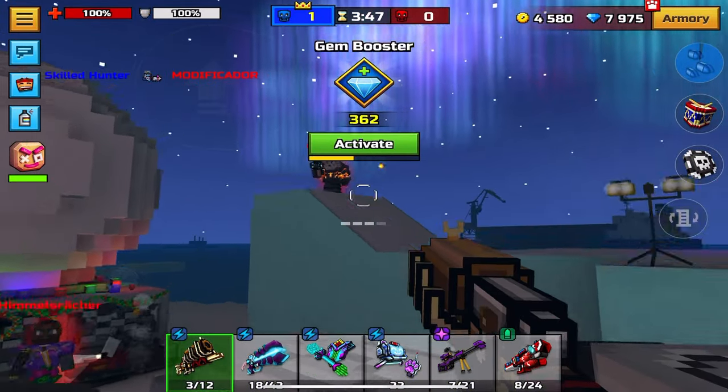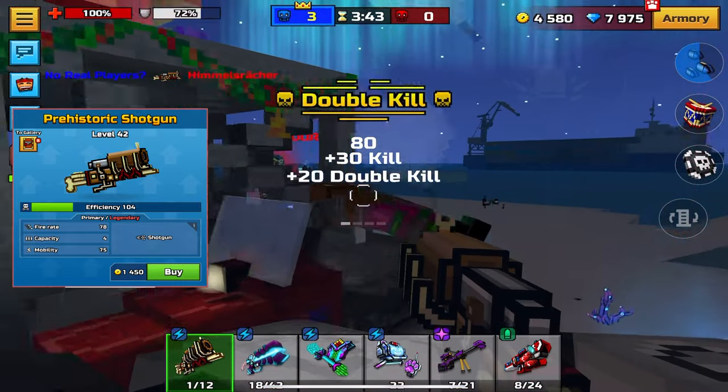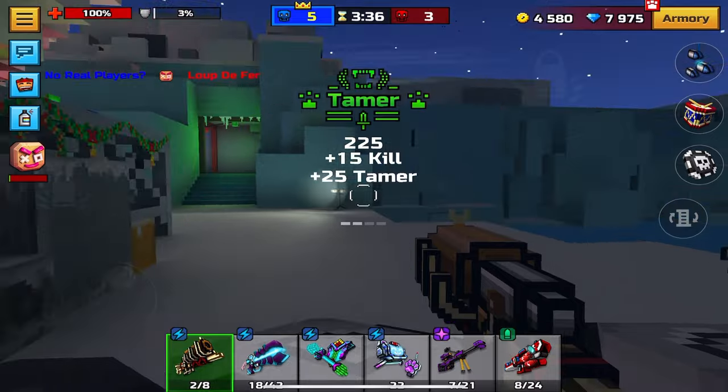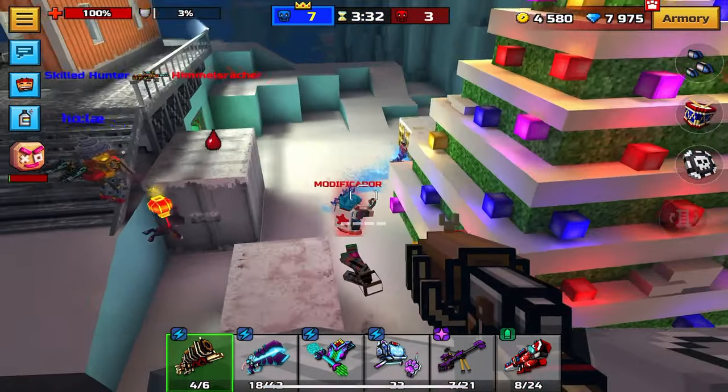If you guys want a shotgun, I'd recommend getting the Prehistoric Shotgun. Its ammo isn't that great, but it actually has a pretty decent base damage. It's basically like Viking but with less damage, and it's available in the armory for coins. All in all, not really a bad deal, and you can get some pretty decent gameplay with it.